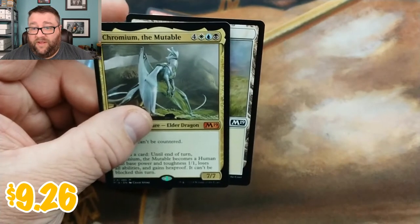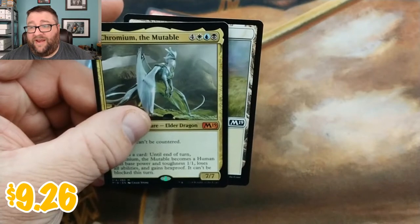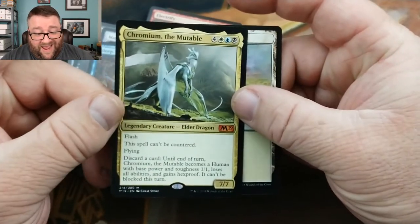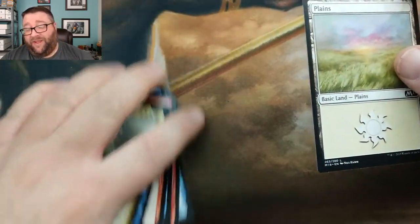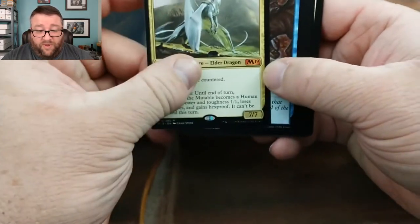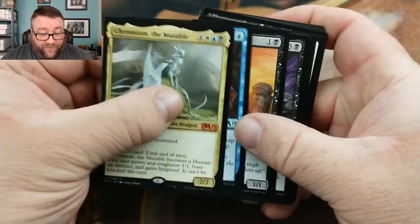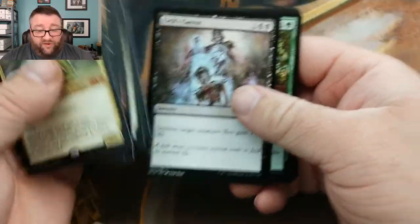Let me double check my list right here. Okay, so that's a $9 card right now. That's one heck of a start to our Pack to Power, because normally when you open packs a $1 to $3 card is a good one to get. Getting a Chromium Legendary Elder Dragon is going to make the start of this a lot easier. So these are our cards.